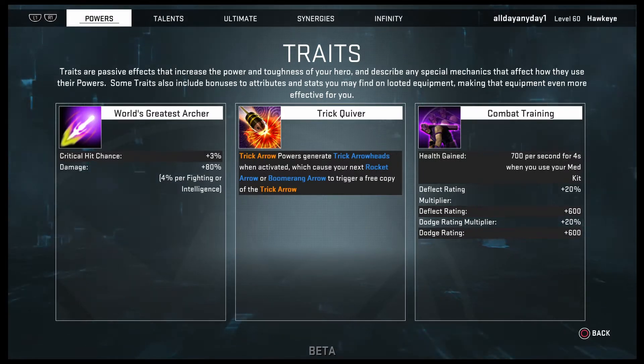In the middle box, trick quiver: trick arrow powers generate trick arrowheads when activated, which cause your next rocket arrow or boomerang arrow to trigger a free copy of the trick arrow. We're not going to necessarily worry about trick quiver. Combat training health gain: you get 700 health per second for four seconds when you use a med kit. Deflect rating multiplier is increased by 20, deflect rating is plus 600, dodge rating multiplier is increased by 20, and dodge rating is increased by 600.